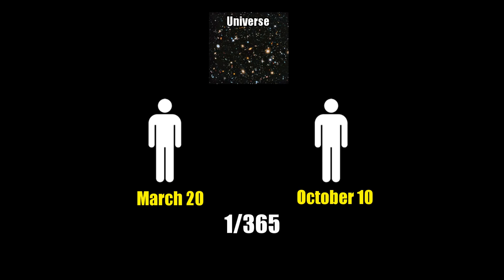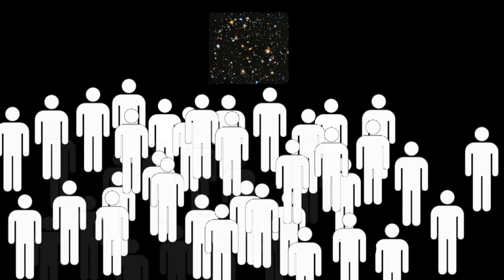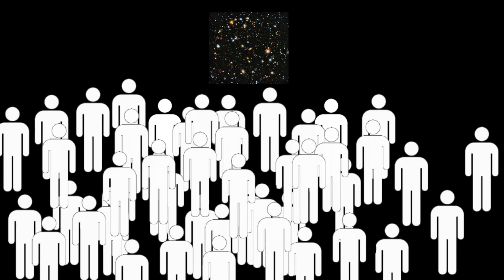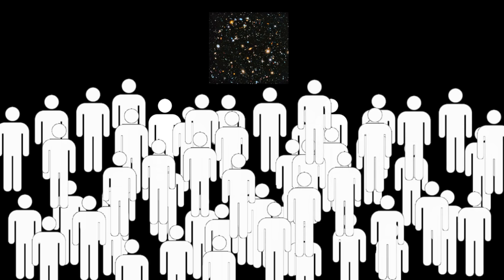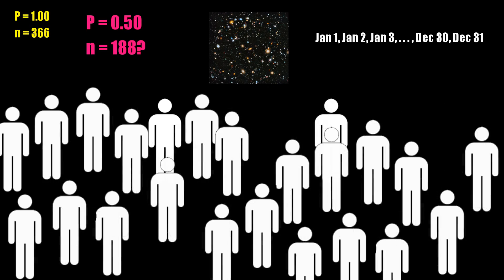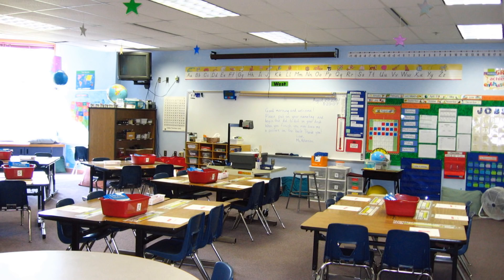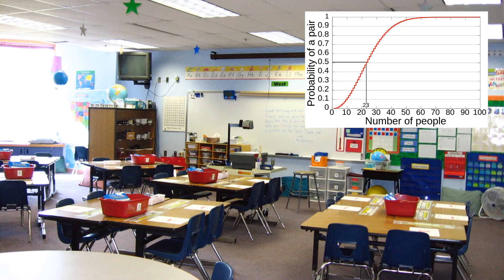The question — also known as the birthday paradox — is: how many people do we need in this room until there's a 50% chance that two have the same birthday? We know we have a 100% chance of someone sharing a birthday if we have 366 people, since we run out of days to assign them. So you might think about half of that would give 50%. It turns out though, the real answer is 23 people. That magical event in elementary school where two kids in the class had the same birthday is actually not that amazing in terms of probability.